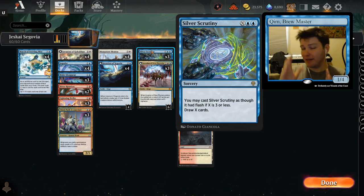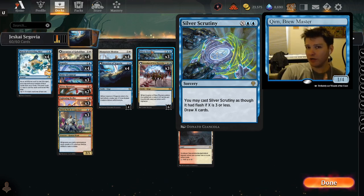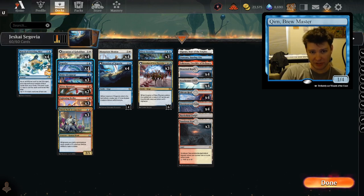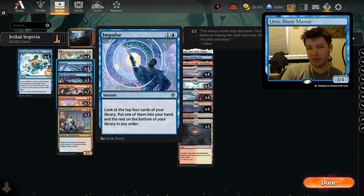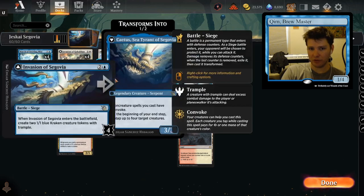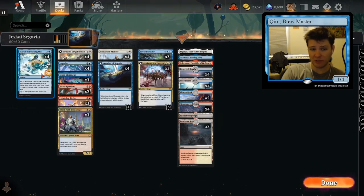But if they don't remove Cadis, then you untap and cast an enormous Silver Scrutiny or something else. This deck also has Impulse that we could cast on our opponent's turn, Make Disappear to hold up some type of counterspell — again using our convoked creatures, or maybe even to protect Invasion of Segovia.